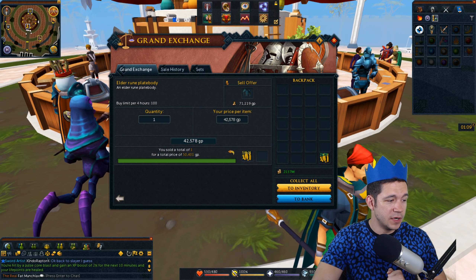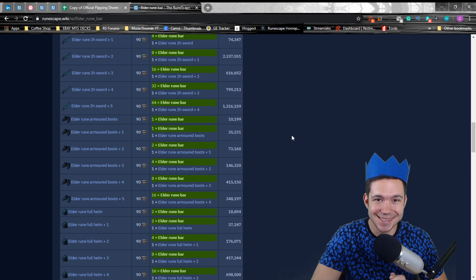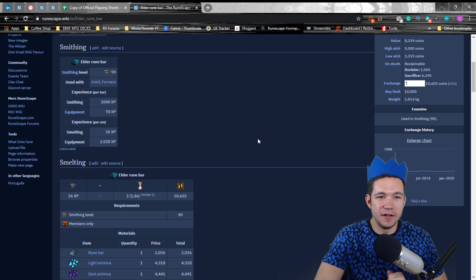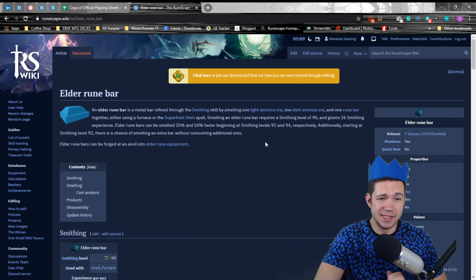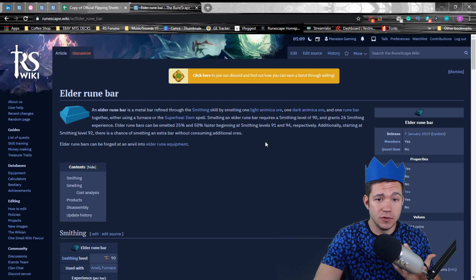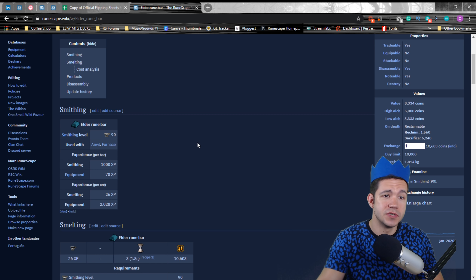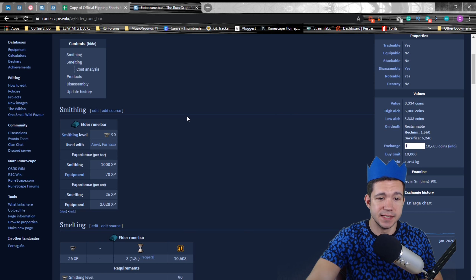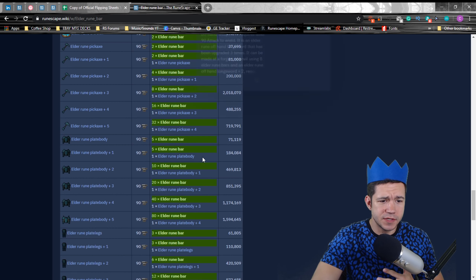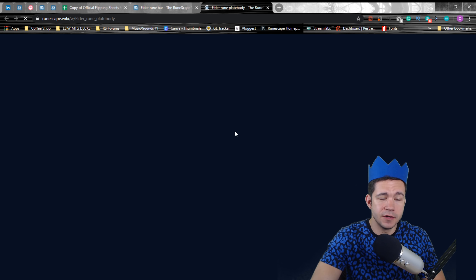I also have up on here the browser window to show you guys as well. This right here is a full list of all of the items that you can make with Elder Rune bars. You can simply find this by just searching for Elder Rune bars in the wiki. You guys should really dig into the wiki whenever you're trying to figure out things for profit. I'll put the link in the description down below to this exact page. So as you can see right here, it takes five Elder Rune bars to make one Elder Rune plate body.